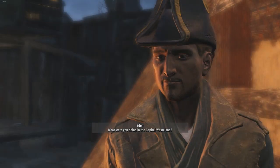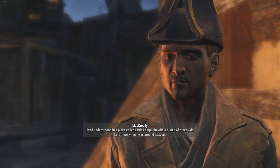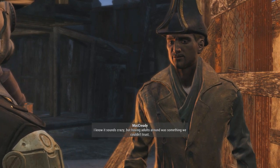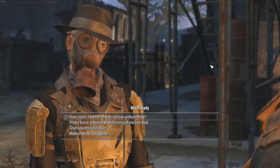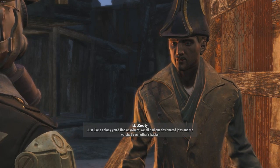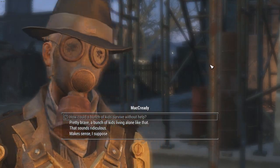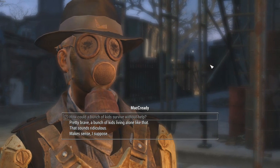What were you doing in the capital wasteland? I was born there. Lived underground in a place called Little Lamplight with a bunch of other kids. Left there when I was around 16 — we kind of had a policy there: no adults. When you were 16, you packed up and left. I know it sounds crazy, but having adults around was something we couldn't trust. And it's kind of odd that they managed to have so many kids there 200 years later. I blew your head off one time and then I realized you were going to be in this game — now my killable children mod isn't canon in my head anymore.